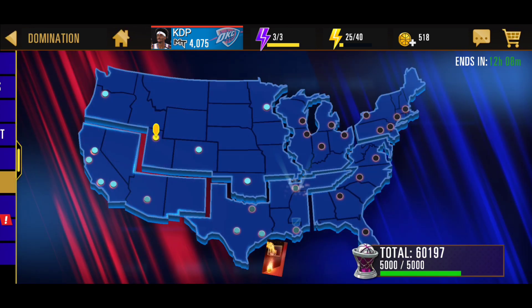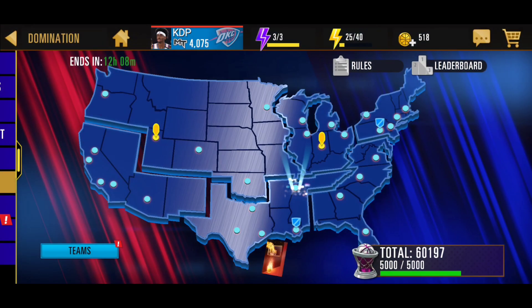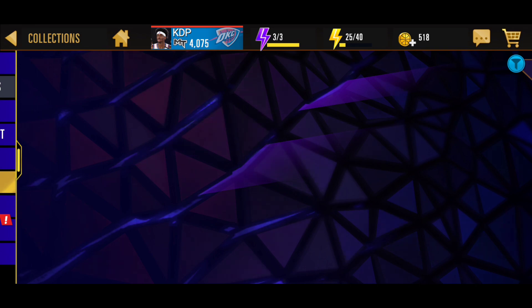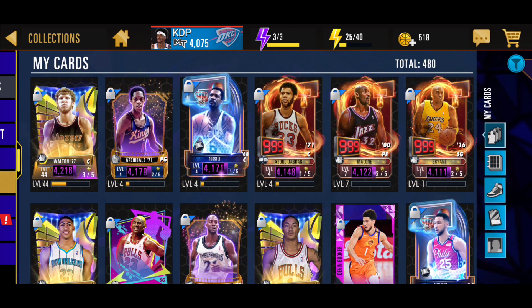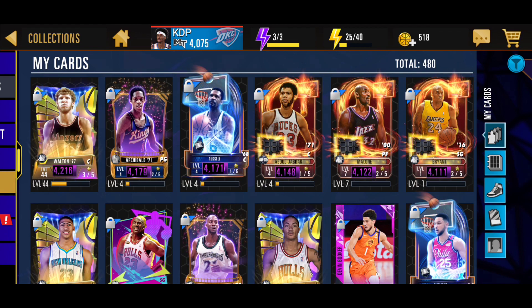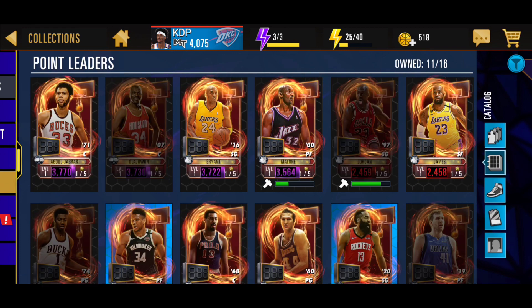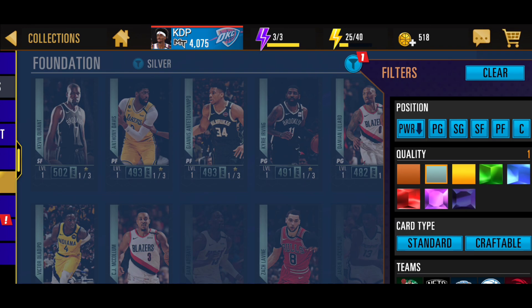We did complete main domination, as you can see right here. One thing about main domination is they show you what cards you can get — the highest cards available free-to-play. We're going to have screenshots on screen right now of the Amethyst, Ruby, and Sapphire tier cards.